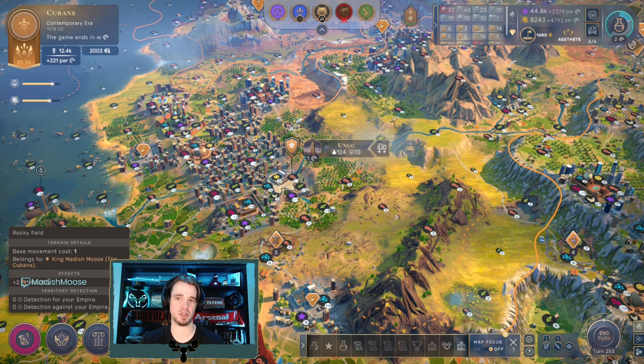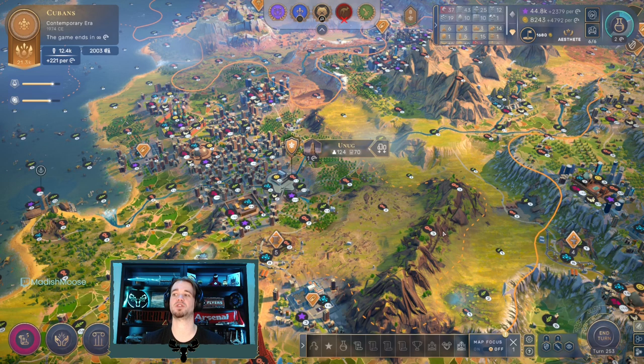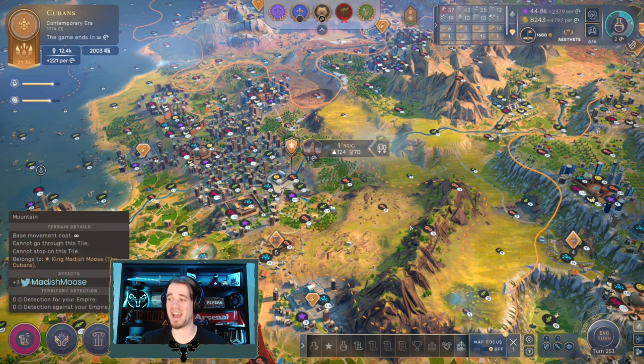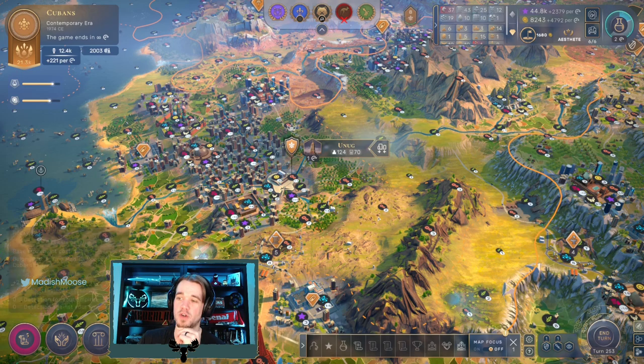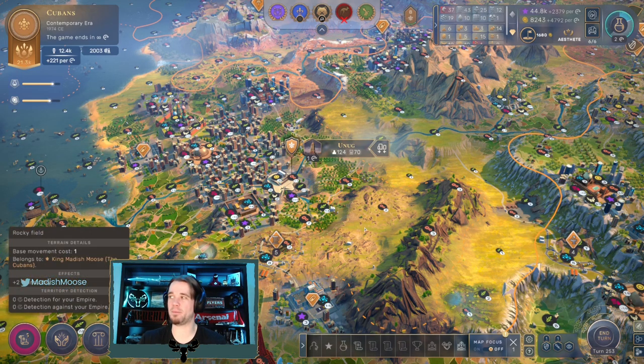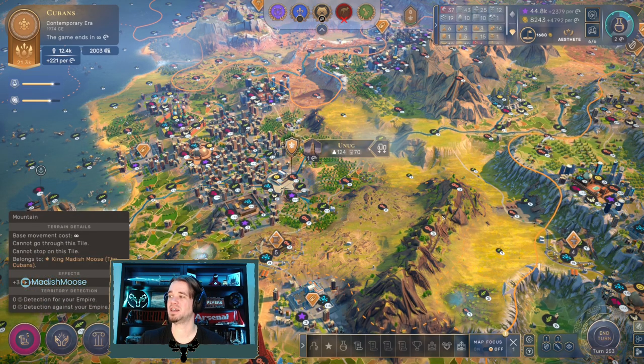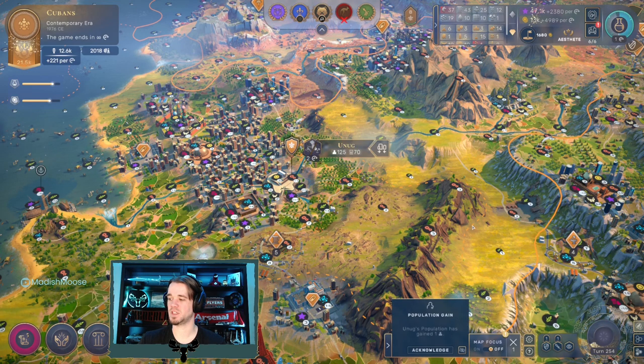But you have to be able to stop that person from ending the game using one of the endgame conditions - the Space Race one being the fastest endgame condition you can typically get to. With that, let's hit the end turn button and get things rolling in our final episode of Let's Play Humankind at top difficulty. Here we go.